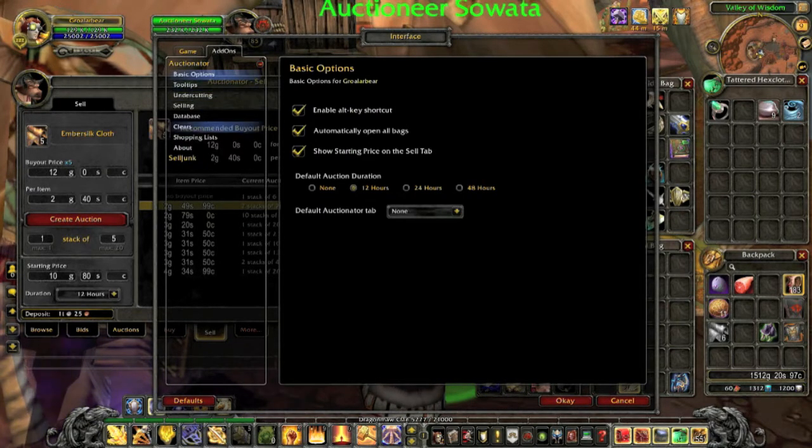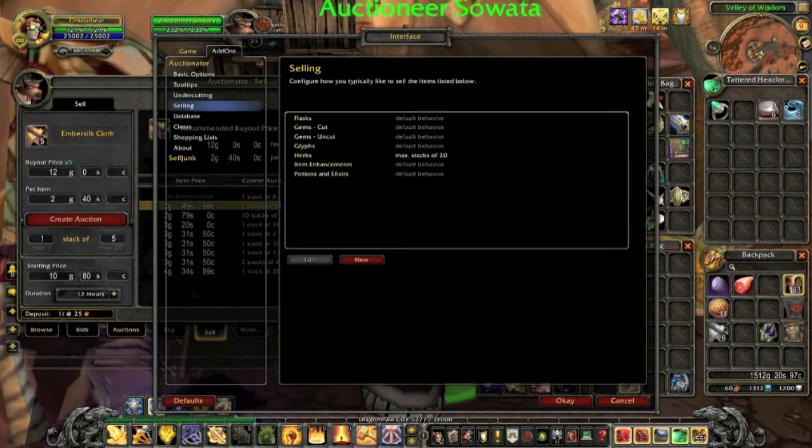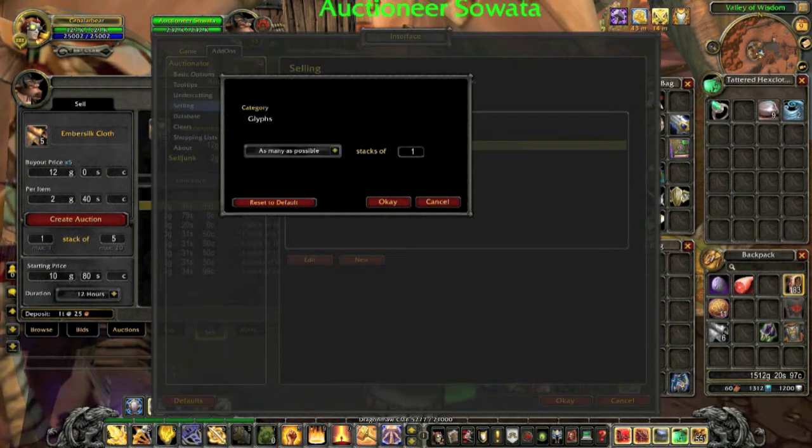Let's jump into the options so we don't keep referring to them. I have show starting price checked, and my auctions are set to 12 hours by default. Normal tooltips I have turned on. This is where you can set your undercuts — 500 gold, 100 gold, 25 gold, 1 gold, 20 silver, or even 5 silver. You can also have just a basic discount percentage, or set it to individual prices. This is all personal preference for your server. In regards to selling, you can have default behaviors — for instance, if you want glyphs to post as many as possible in stacks of 1, you can create that yourself as the default action when you drag it over to the sell slot.